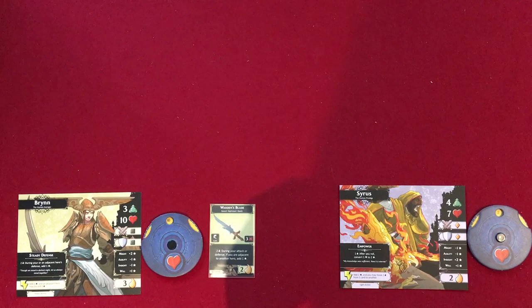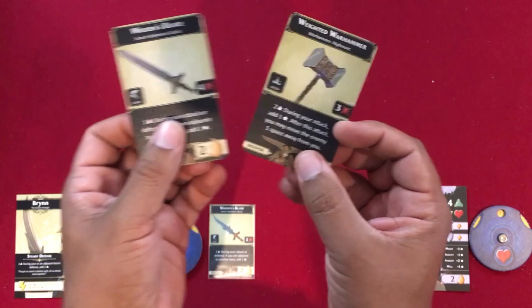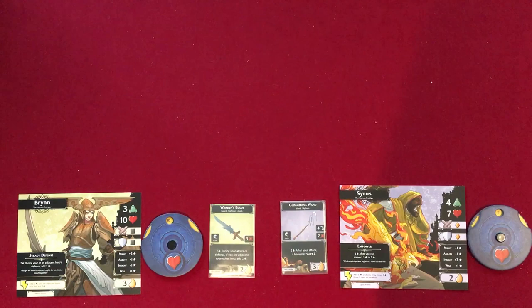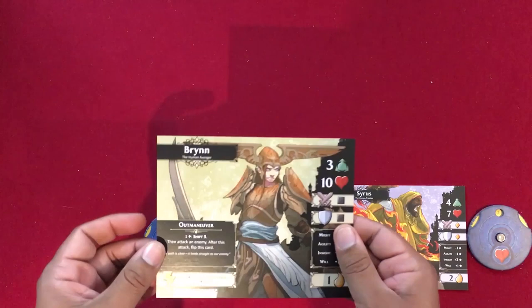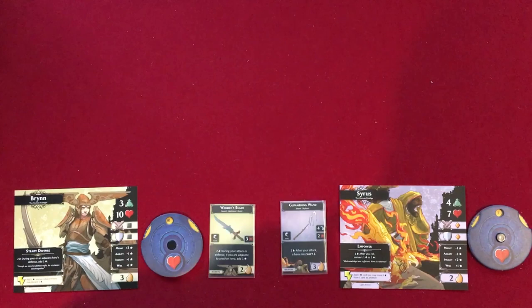These are the original cards. You've got the Warden's Blade, and then the upgraded version — you can tell just by the two arrows. You put them back-to-back in the sleeve and you're good to go. You do that for each character, and you can decide whatever side you'd like your card to be on. It is the same with the hero cards — they're double-sided, so you can place them on either side. The rest of these cards will show up later in the game as you play.